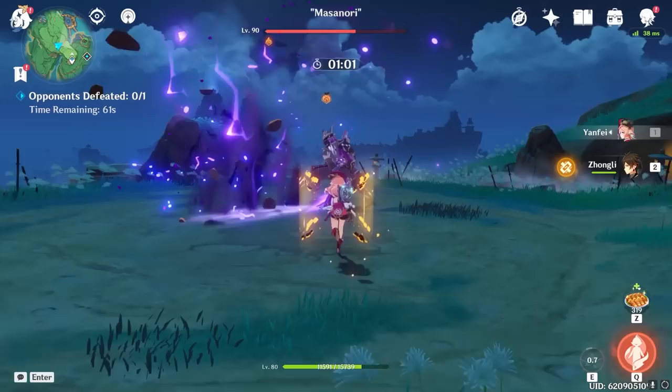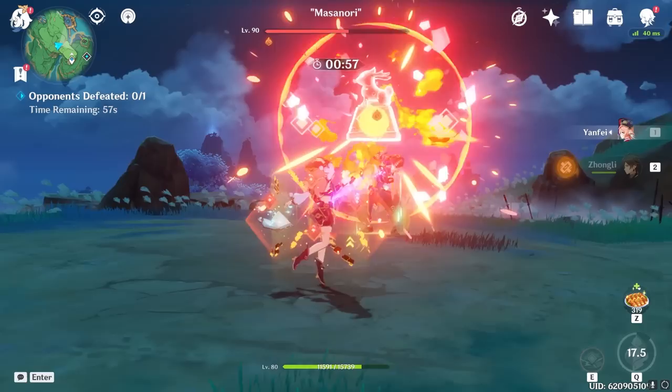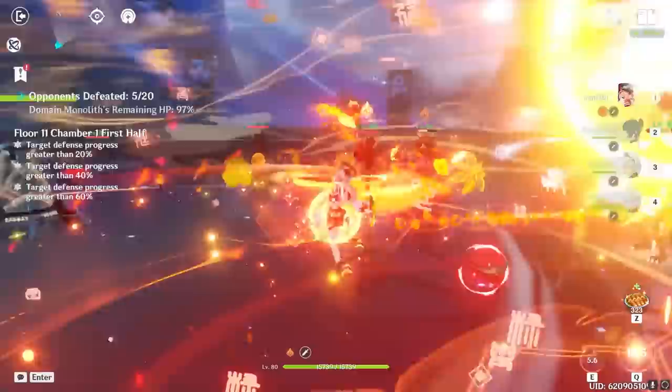Yanfei's burst essentially turns her into a steam engine for 15 seconds. When activated, she'll immediately summon an AOE Pyro explosion from her location, and for the next 15 seconds — or once she leaves the field, or dies — she'll generate a scarlet seal passively every 1 second. During this time she also gains a percent-based charged attack damage bonus, which increases as you level up the talent. This burst is insanely useful for Yanfei, as it allows her to quickly and constantly maximize her scarlet seals.